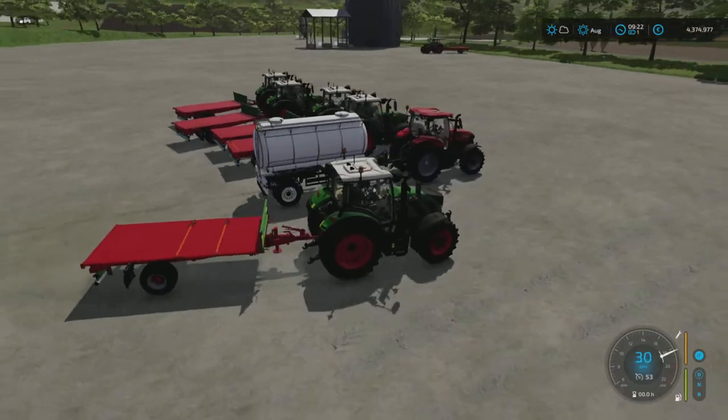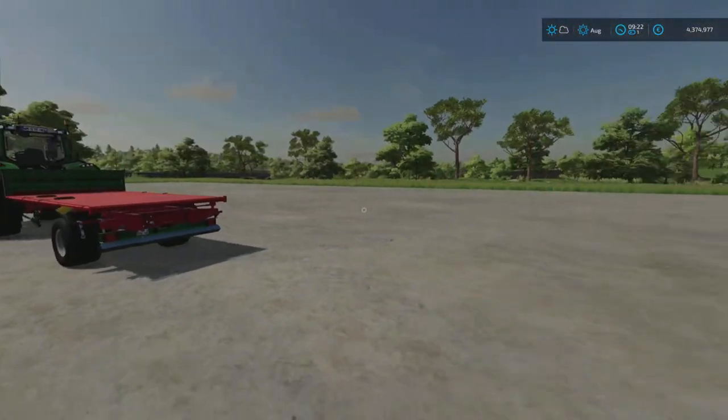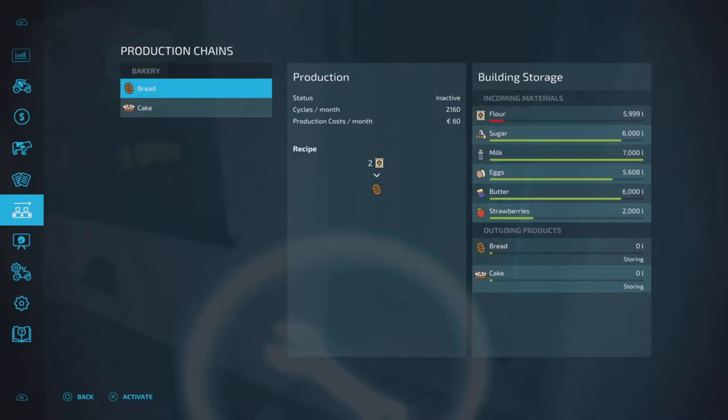There we have it. All six ingredients are now in, and what we'll do now first, we're going to go back to the menu. Sugar, milk, eggs, butter and strawberries — all done.